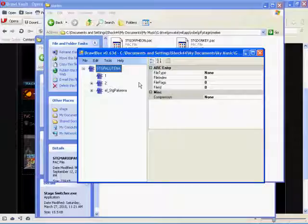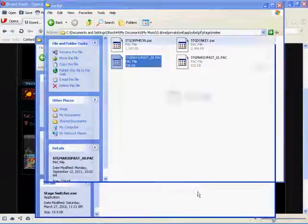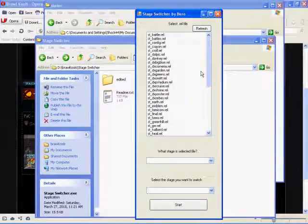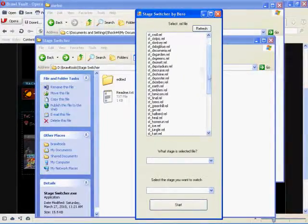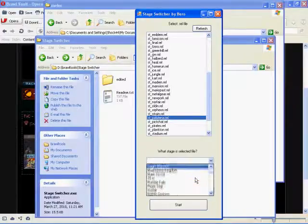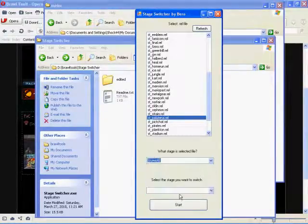Open the stage in Brawl Box and look at the stage name at the top. If it says stg_platetune, platetune is usually Sky World. So you'd go to Stage Switcher and open planetune in the stage list.